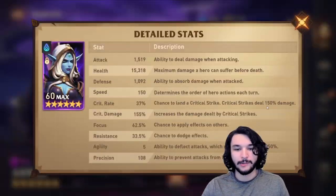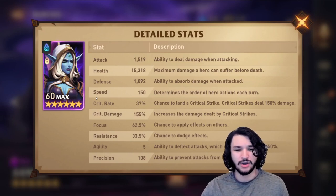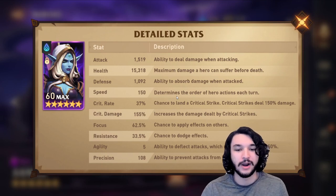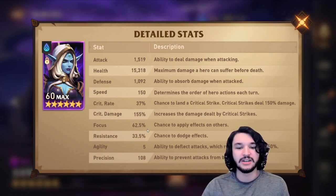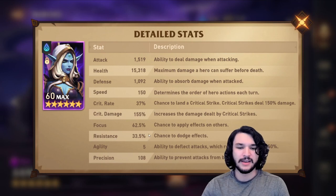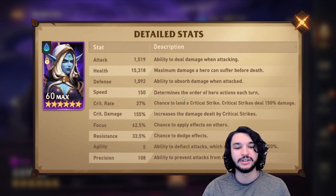The other thing to note for Santus is that she's going to need to be the fastest character on your squad — that could be anywhere from 150 to 400 speed, it doesn't really matter. High focus, preferably around 60 to 80%. A little bit higher than this because I think we still got occasionally resisted, very very occasionally, but it's still overall solid stats.